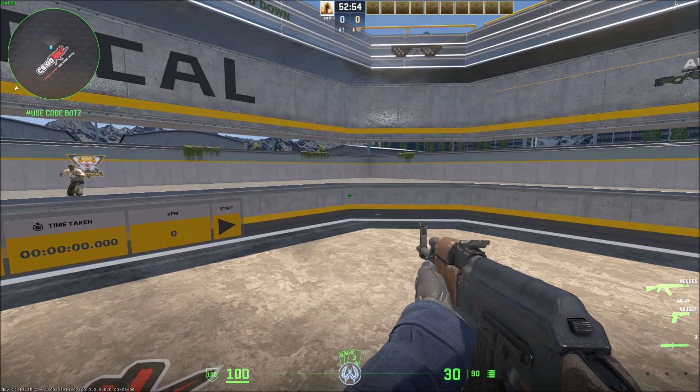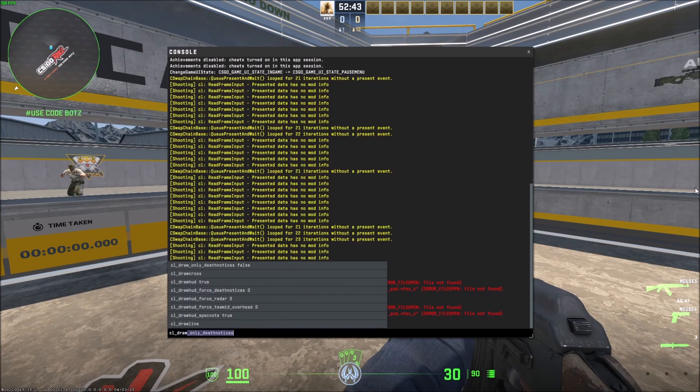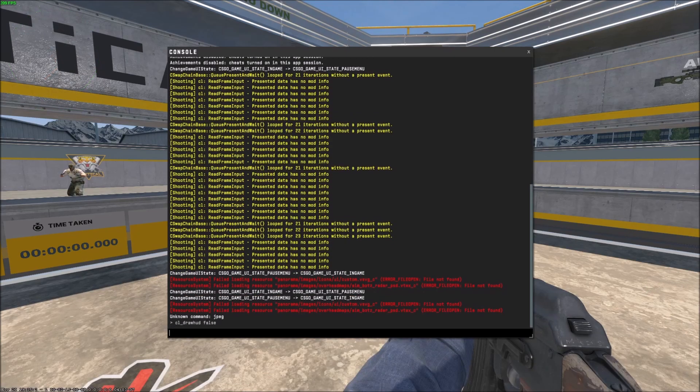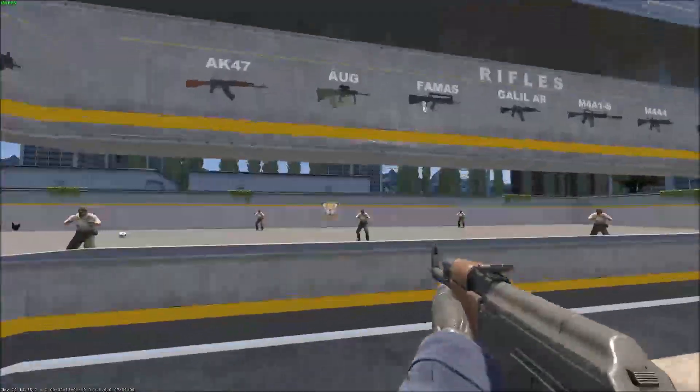To do this, press the tilde key in the top left corner of your keyboard — the little squiggly line — and it opens the console. Then type in `cl_draw_hud false`. It looks like the crosshair is actually part of the HUD, so it gets hidden too — something to keep in mind.